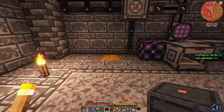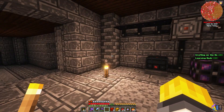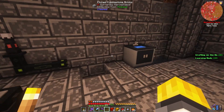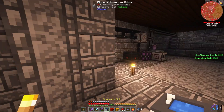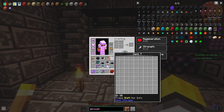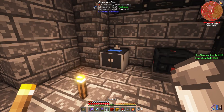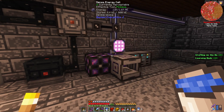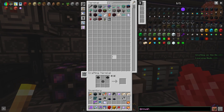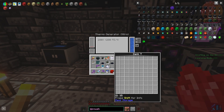We now have a nitro thermoreactor. I'm going to plop it right there and hook it into our ME system. I'm also going to take this sink and put it over here. I still don't have the pipe yet for it, so for now I'm just going to fill it full of water. We should be getting power - 280 FE per tick. This thing is cooking up some serious power.